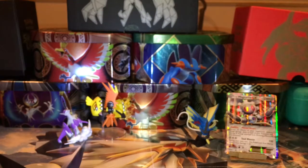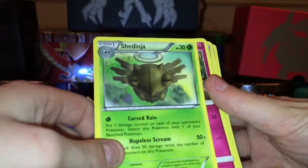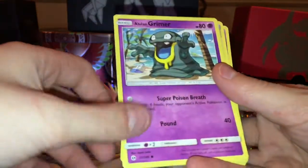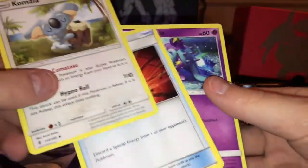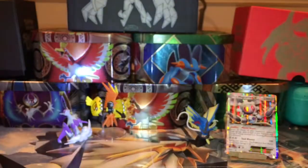Let's get on to the next booster pack. We have a Shedinja, Ninjask, Clefairy, Clefkey, Alolan Grimer, Formantis, Multi Switch, Komala, Enhanced Hammer, EXP Share, and Mariana.